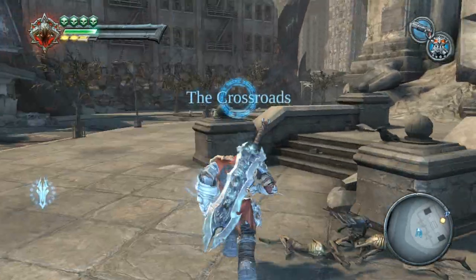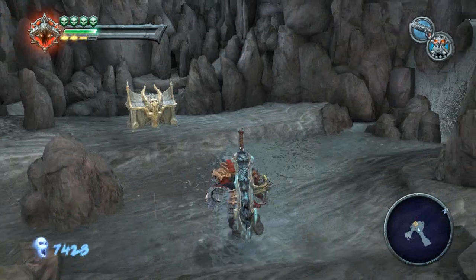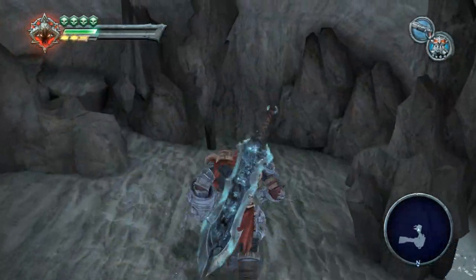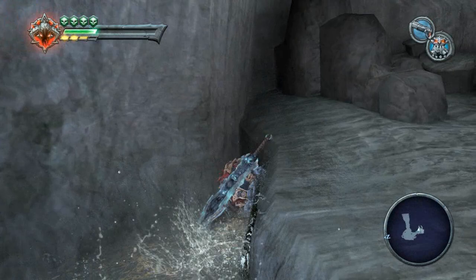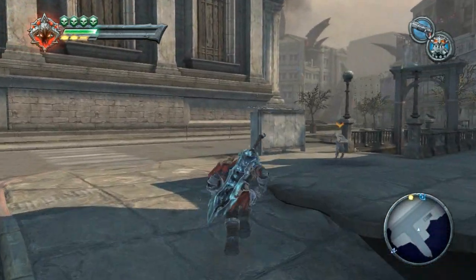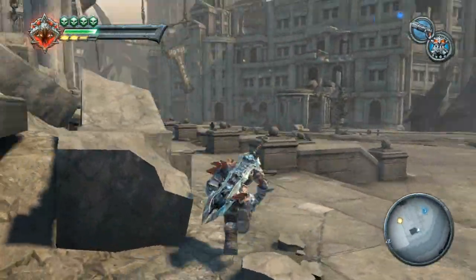Over here there's some ice. I can see a chest back there. Down here we've got Hellfire - instills a melee weapon with the element of fire, elemental damage. There's some sort of weird offshoot for no apparent reason. I think that's all the ice in this area, so let's head through the library. I don't think there was any ice in there, but I'll take a run through.